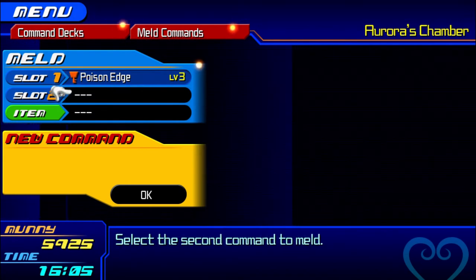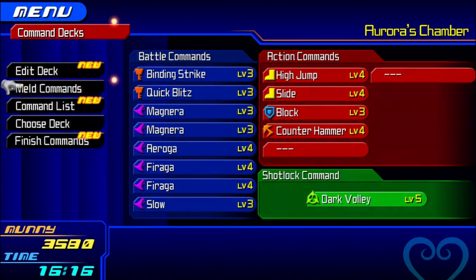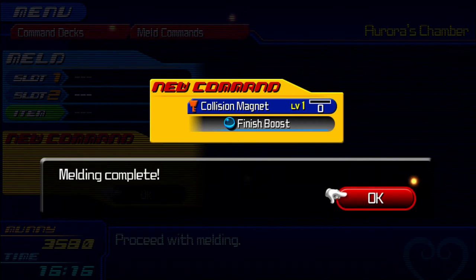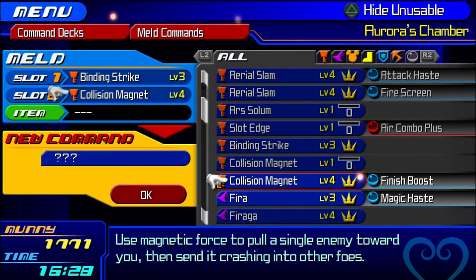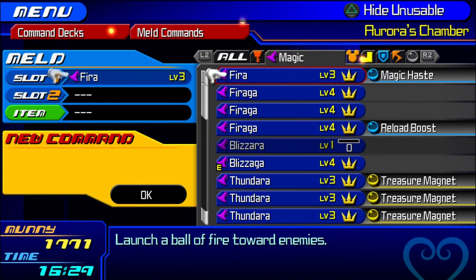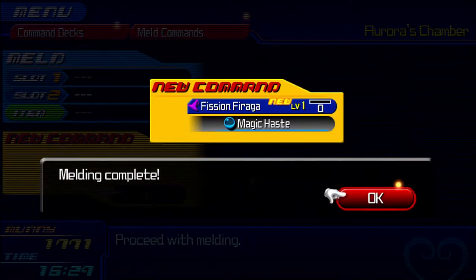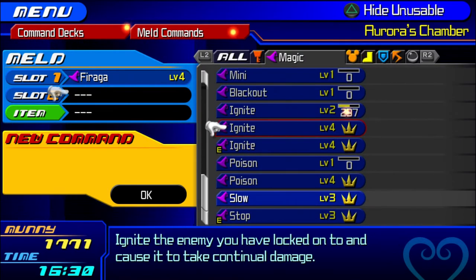To make a Sludge, simply have a Poison or Blizzard Edge with a Cura to make it. To make Collision Magnet, fuse a Quick Blitz with a Magnera to get your Collision Magnet. Now, with that Collision Magnet you made, combine that with a Binding Strike to make Magnet Spiral. To make Fission Firaga, just combine a Firaga and an Aero or Aerora — both work.